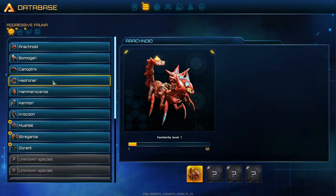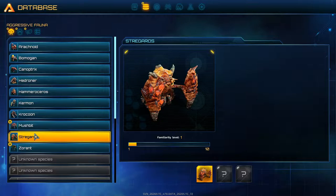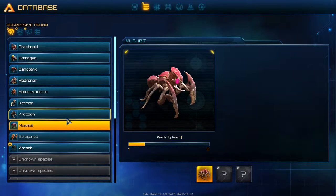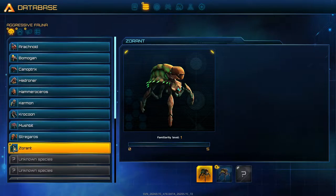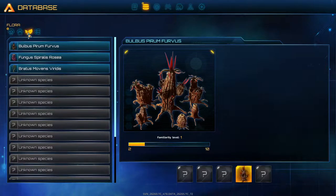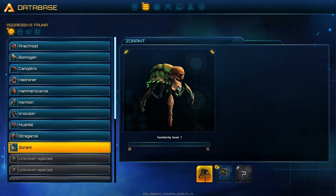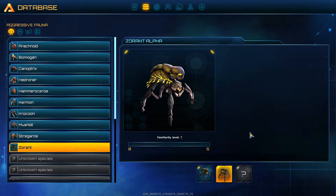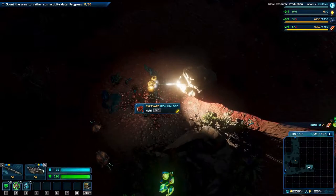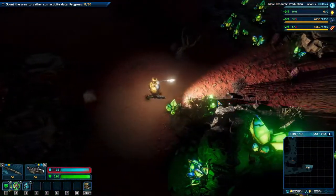I want to go into the database - the Stegaros, Mushpit, Sarant, and the Sarant Alpha. I have no idea why we need to scan these things. Let's go.